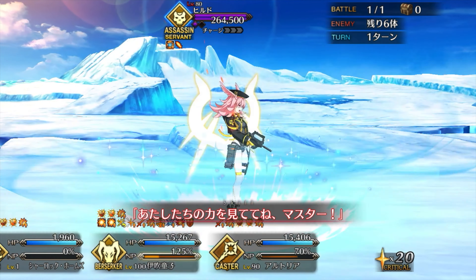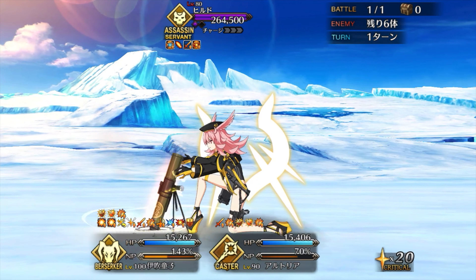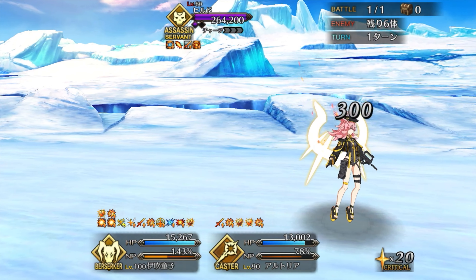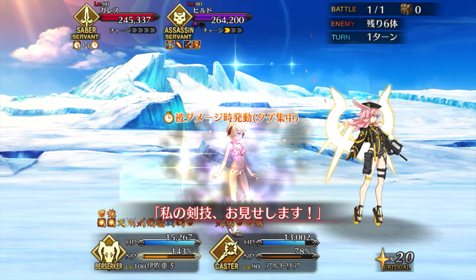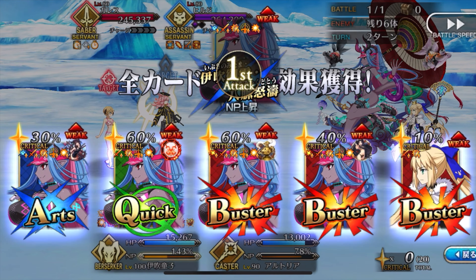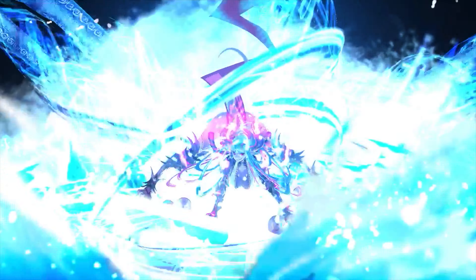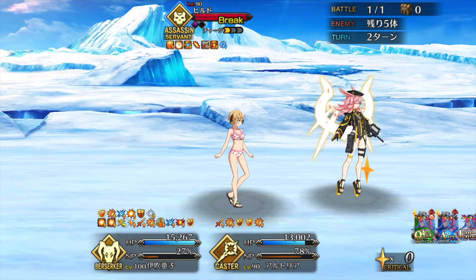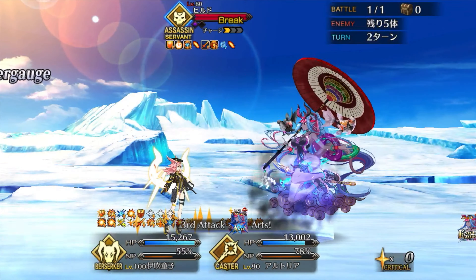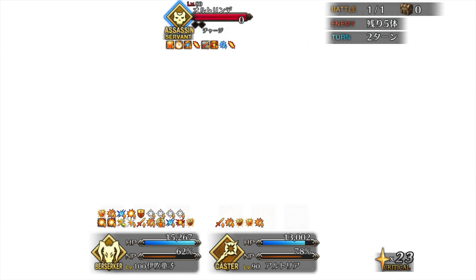Her NP is a 5-hit AoE Arts. It removes all enemies' defensive buffs before damage, which is really good — it bypasses most gimmicks that aren't unremovable skill icons. It also reduces the enemy's crit chance by 20% for 3 turns. That rarely comes into play, but with a Servant as squishy as she is, she can get all the help she needs. Her overcharge is an anti-Earth special mod, which is really good. Earth is a really wide attribute, and her numbers are the standard 150% on OC1, all the way to 200% on OC5.